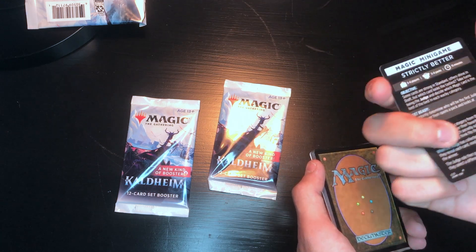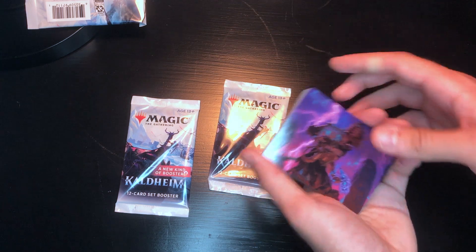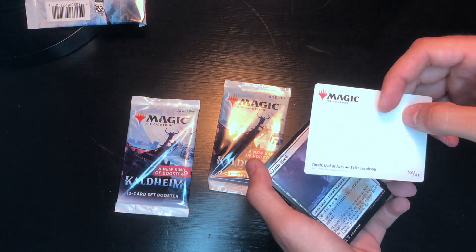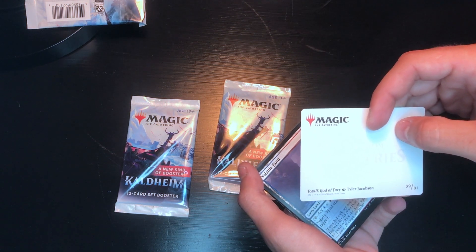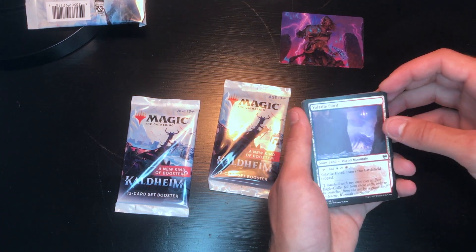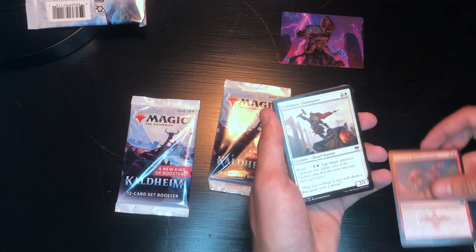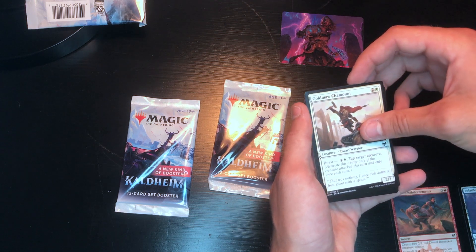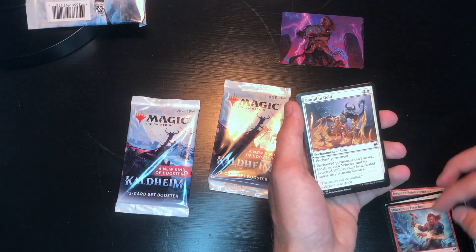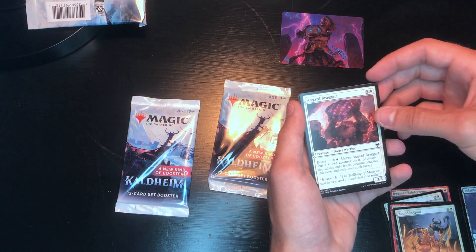We've got a Magic mini game on the back of the pack insert, and on the front we've got a cool art card — Tore, God of Fury. Starting pack one with a snow land, Volatile Fjord, then into our commons: Dwarven Reinforcements, Gold Maw Champion, Shackles of Treachery, Bounding Wolf.